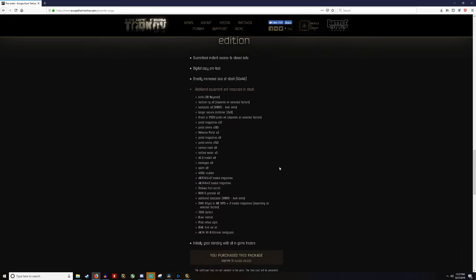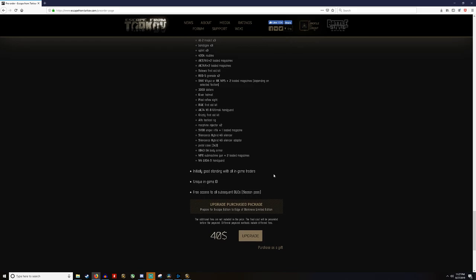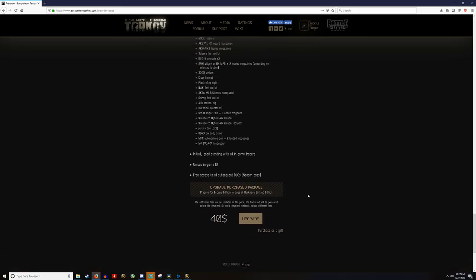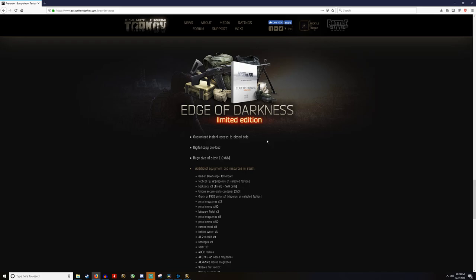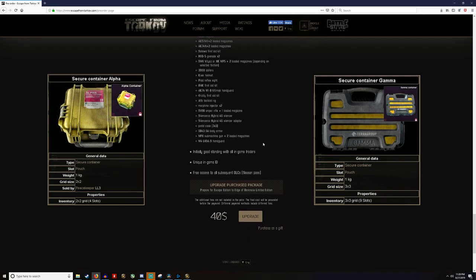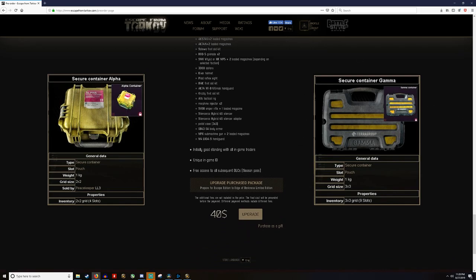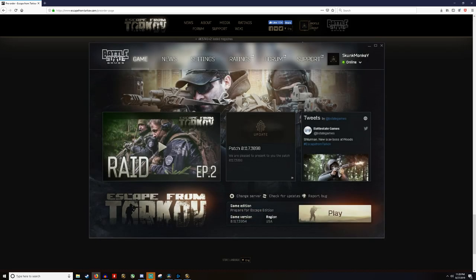Along with stash space, buying more expensive editions grants you a larger secure container depending on which edition you buy. Your secure container is attached to your player and is unlootable by other players in the event of your death — meaning any valuable items you put into it during a raid are yours regardless of whether you safely extract. The $45 standard edition provides a 2x2 four-slot secure container, while the most expensive, the Edge of Darkness edition, provides a 3x3 nine-slot container along with other goodies for $140 USD. I laughed out loud at that price initially, but after upgrading to the Prepare for Escape edition myself, that 3x3 gamma container is looking more and more tempting. Given that Battlestate Games uses their own proprietary launcher rather than a third-party marketplace, I think their business model is fair and on the right track.